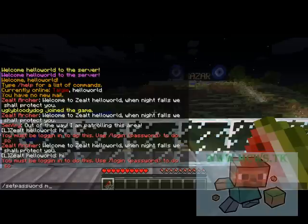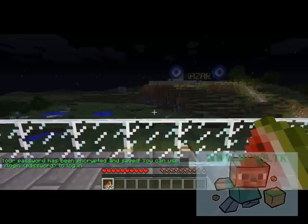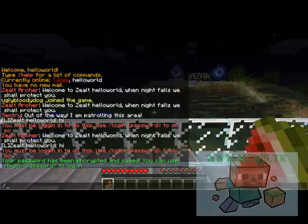Type setpassword and then whatever you want your password to be — I'm going to do 'minecraft' right now. My password has been encrypted and saved. Then you simply use 'login' and then the password you chose. I advise you don't use 'minecraft' as your password since I'm doing it right here — find something else.